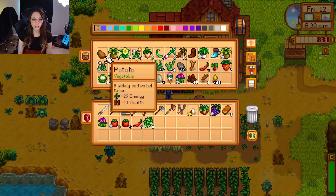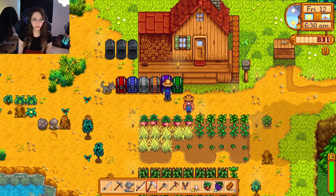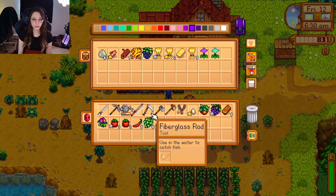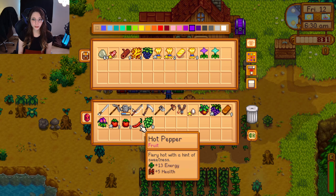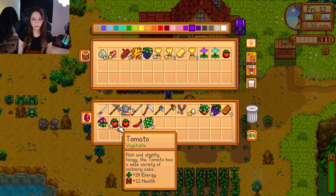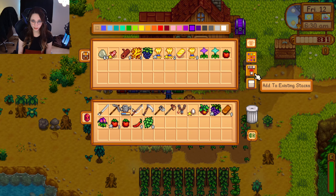So this is our community center chest. I forget how I organize my own chest. Okay, this is our community center chest. Let's hover over these items to see what we need. We do need tomatoes — I need a tomato. Let's go up to the community center actually and check it out.